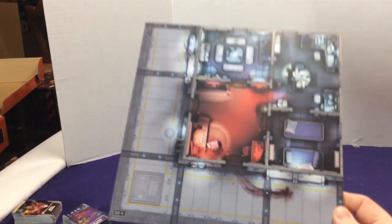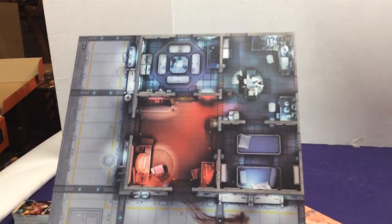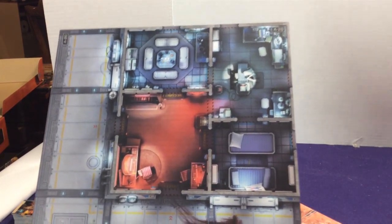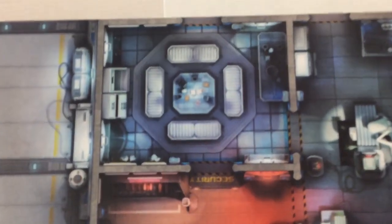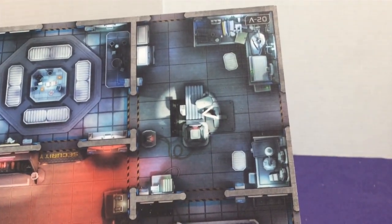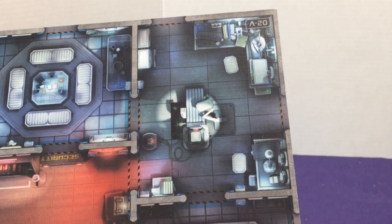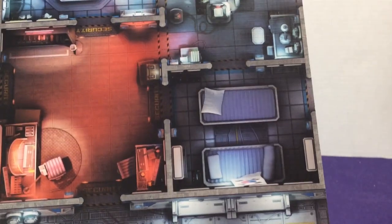Here's our other one — an L-shaped hallway, another security room, and what looks like a game room. I love the details on these boards; they're playing some cards in there. This is probably a little laboratory of some sort with some sci-fi bags. Pretty cool.